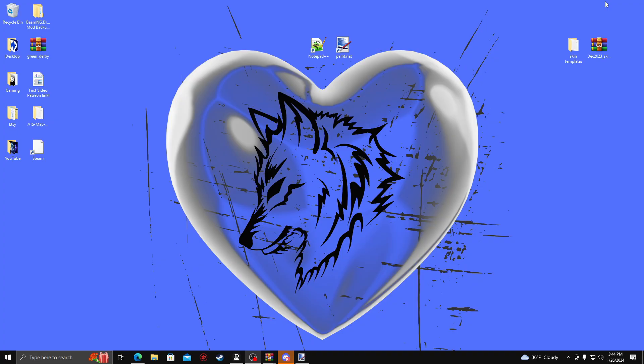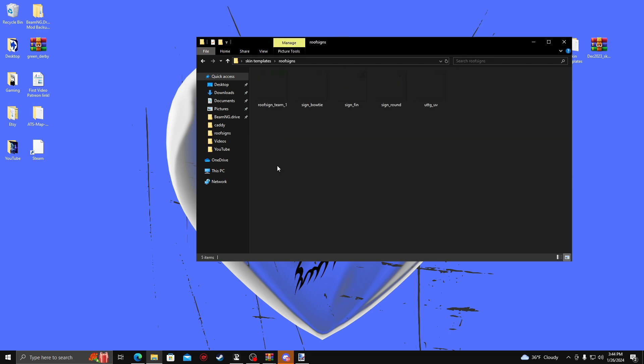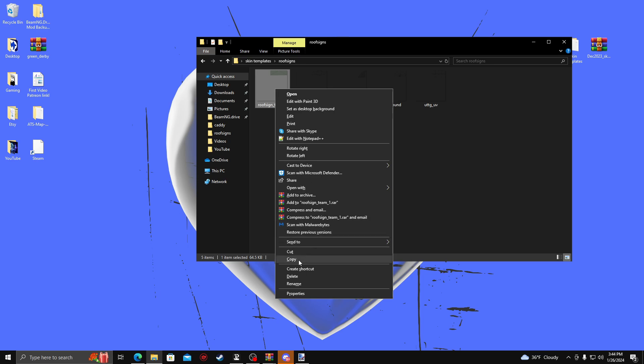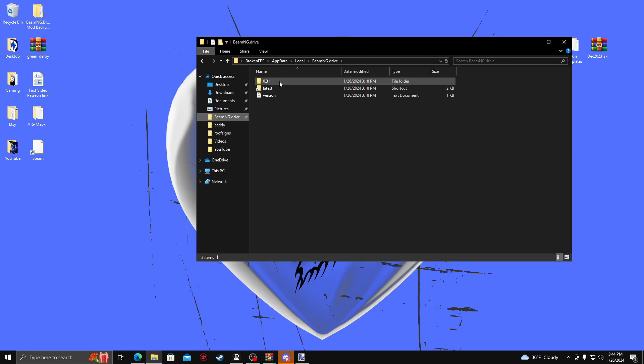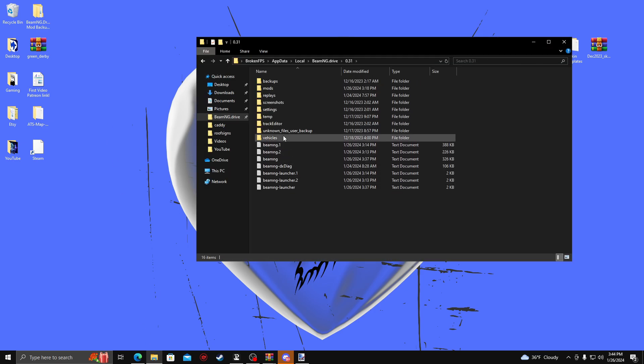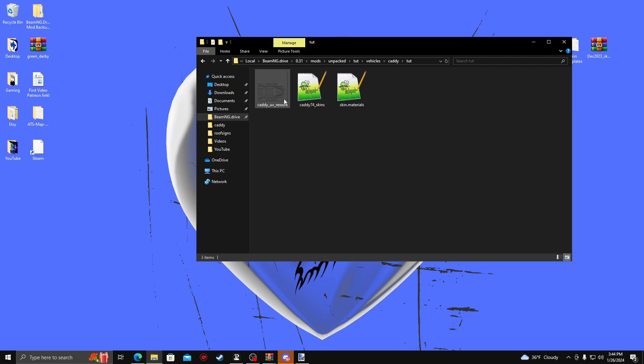I'm going to go back into the skin templates and grab the roof sign — I'll be using the team sign here. I'm just going to copy that. Then in my files, I'm going to pull up the Beam folder one more time. We're going to go ahead and put it into where all the other files are — so Tut, Caddy — and paste it there.